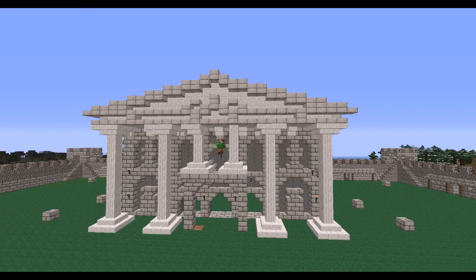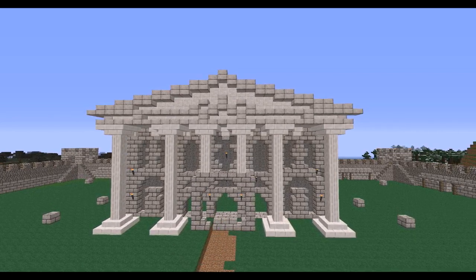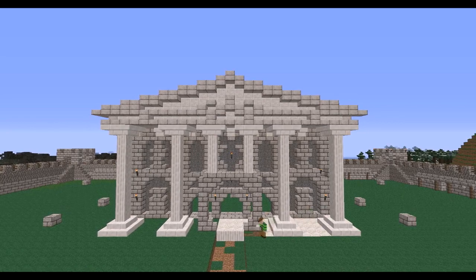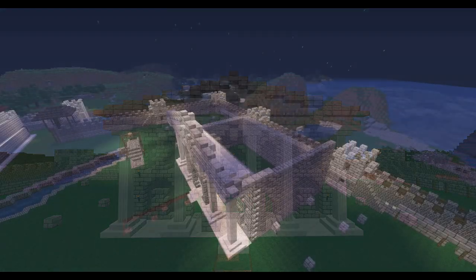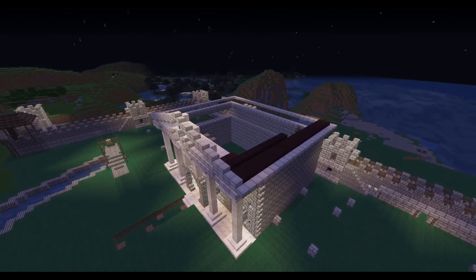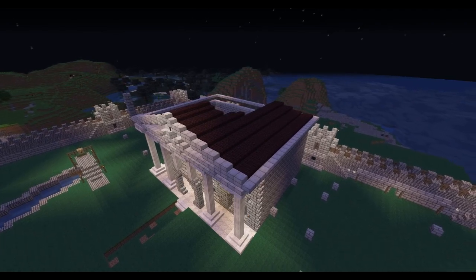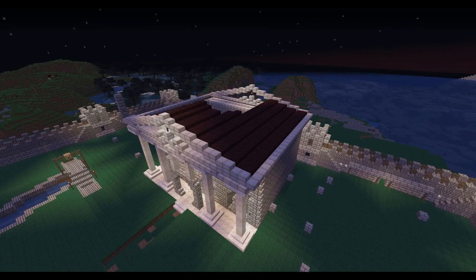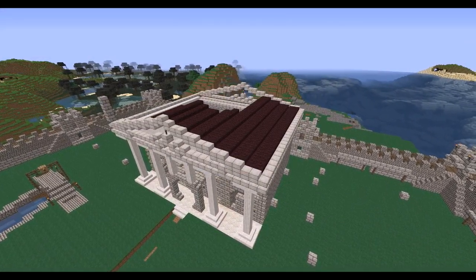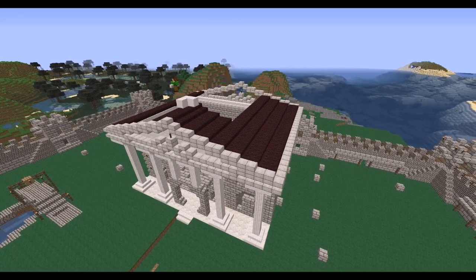Anyway, as you can see I'm changing my mind yet again with the columns. I made this nice entryway type deal that may go away by the end of the build. So the front facade is pretty much taken care of. Now I'm going to try to toss on this roof - I wanted to do something really cool with it. I'm placing a big oval dome on top of this roof. The Romans used domes and archways, so I'm going to throw a dome on here. That's why you see me leaving this big open space in the roof for now.